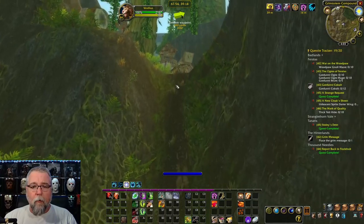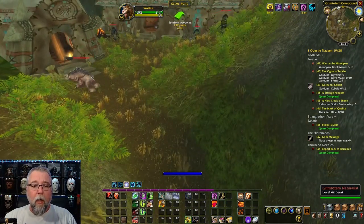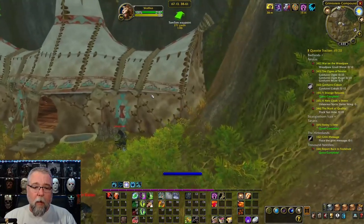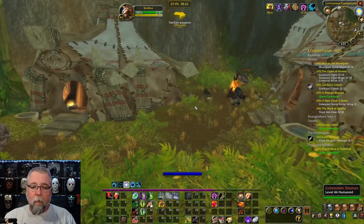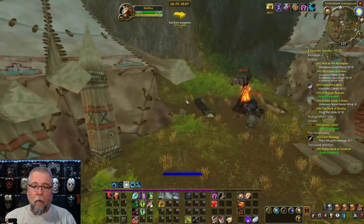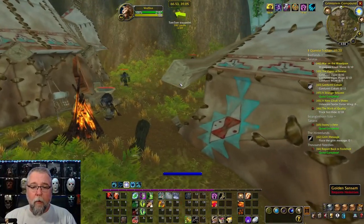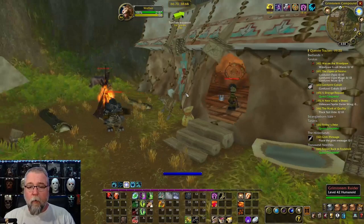Right here is when you're going to start fighting stuff. If you're balanced spec, I would kill this guy, kill this guy, kill this guy, kill that guy, kill that guy, kill that guy over there. You've got a mob in there, you've got a mob right here. Kill these guys and those guys, then kill that one and go to the other side. Pull that one and kill it, then stealth into the corner.